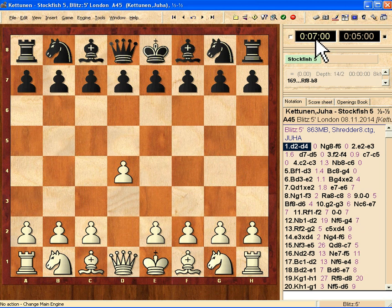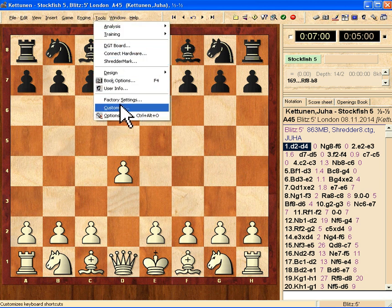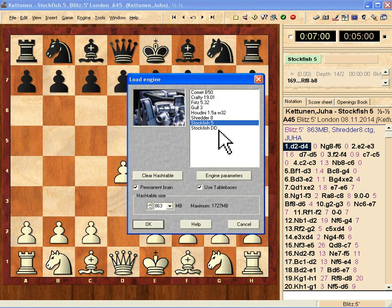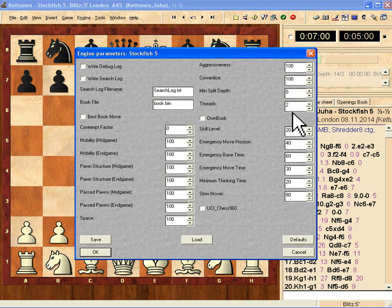So I want to show you: I have seven minutes and Stockfish has five minutes. First let's see the settings, which are here. As you can see, it's an 800 megabyte hash table, and I'm using two threads for speed.